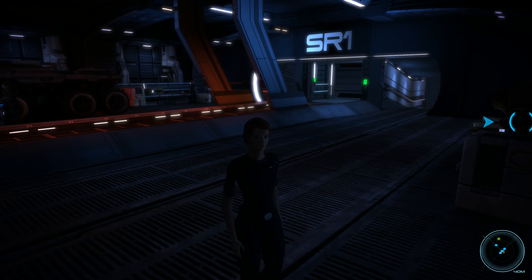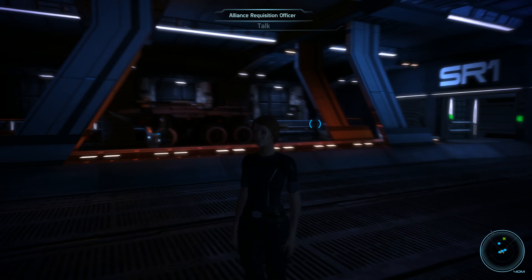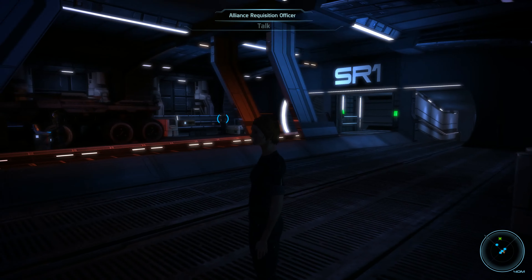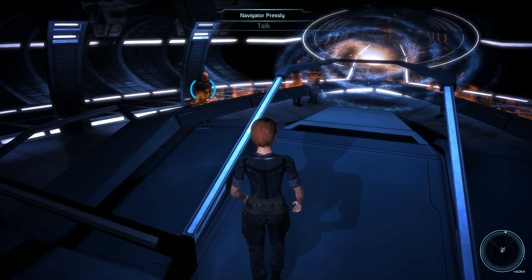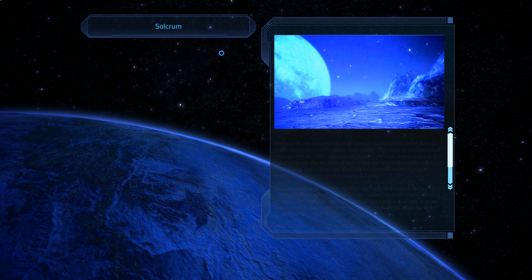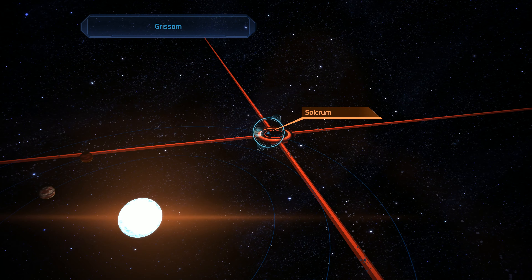I'm going to do this all off-screen, so you'll see a cut, but I'm going to do some inventory management — get rid of a bunch of stuff we don't need, probably sell most of it, because we want to get the Spectre stuff. Alright, we're all back and ready to go. Did a ton of inventory management — we're halfway to Spectre Weapons. We've got 500,000 credits; you need a million. Almost there.